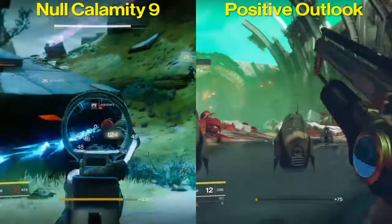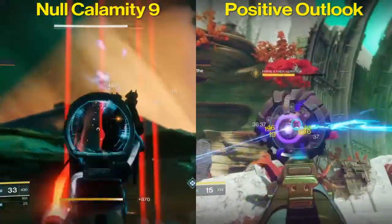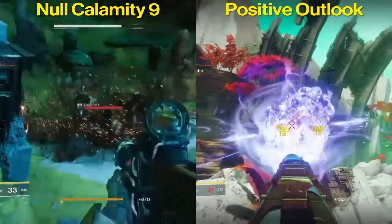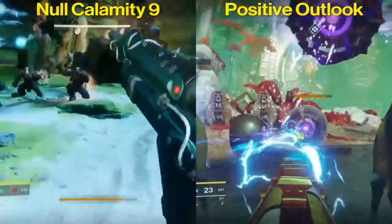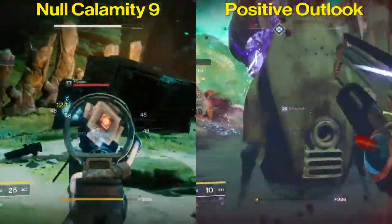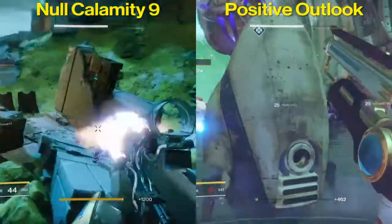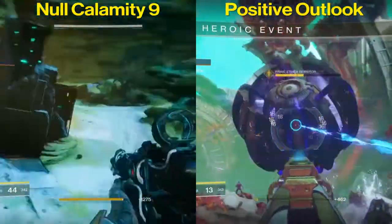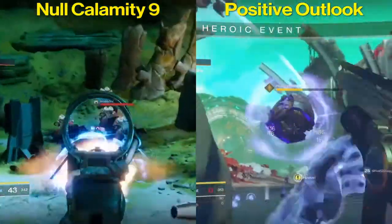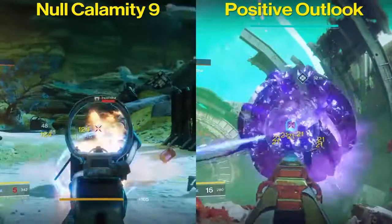Now let's talk about the main perks. The Null Calamity 9 has Zen Moment — causing damage with this weapon increases its stability — a very good perk especially on a 600 rounds-per-minute auto rifle. The Positive Outlook has Kill Clip — reloading after a kill grants increased damage — definitely an amazing perk especially when facing hordes of enemies. It's also worth noting that the Positive Outlook has armor-piercing rounds, which does extra damage against shields and over-penetrates targets.